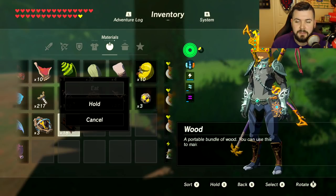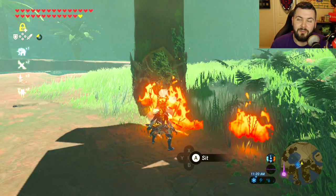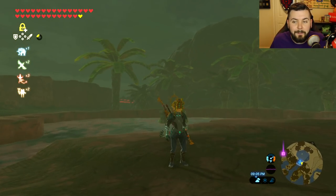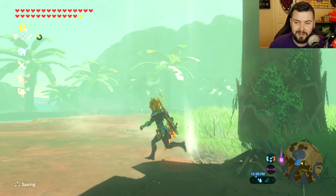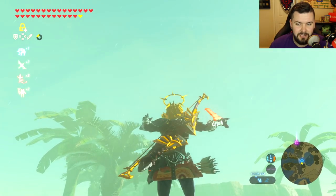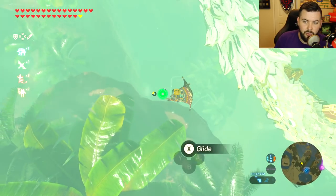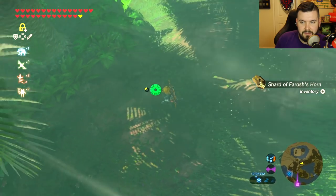Number eight is dragon farming. I made my way to my favorite lake to find the electric dragon — my thunder buddy. I waited until 9 PM like always, but he wasn't there. Waited till morning, still nothing. Waited till noon — boom, there he is. They changed the spawn time from night to noon. It's actually a little easier now because you can see his shadow in the sunlight. His horn shard falls off and I collect it again and again. Number eight still works.